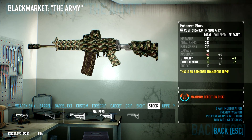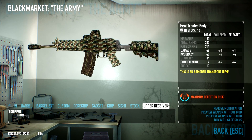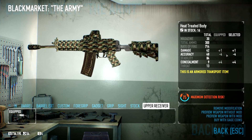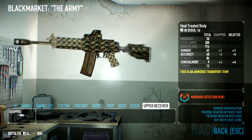The enhanced stock gives extra stability but you're going to lose the 8 accuracy, which is not that good. For the upper receiver we're using the hydrant body — you're going to lose some accuracy with it, but you get one more damage, and one more damage is actually more than you think. So one more damage, I think that's worth it.